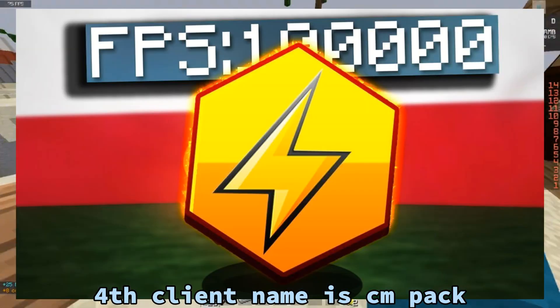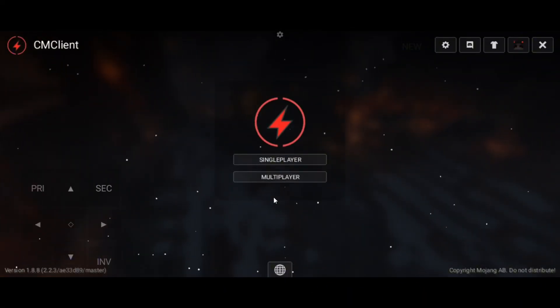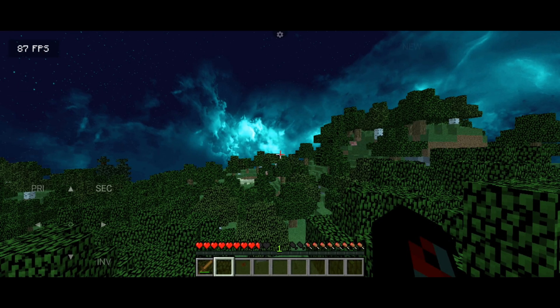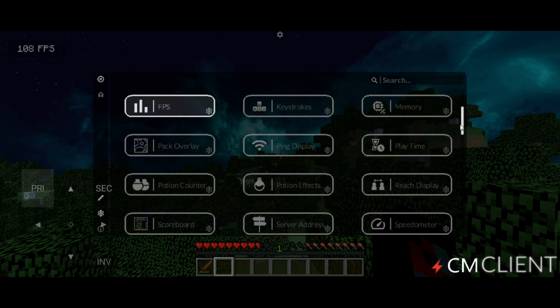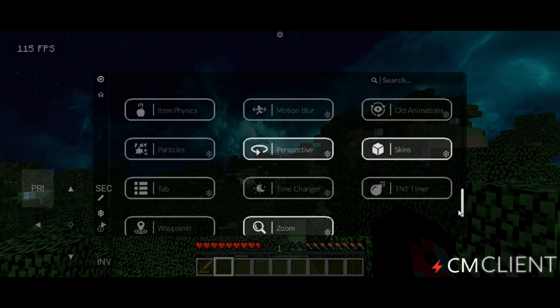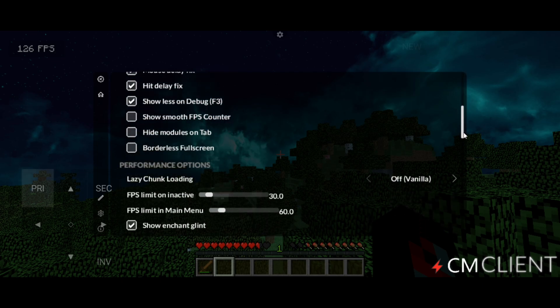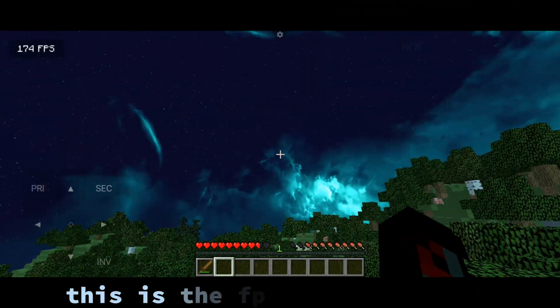The 4th client name is C-Empact. This client also has cosmetics and it looks like this — animated. You need to click right shift to open the menu. This has so many features. This is the FPS I got.